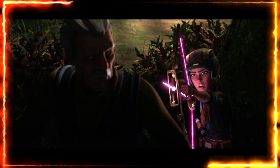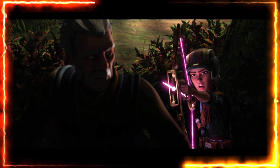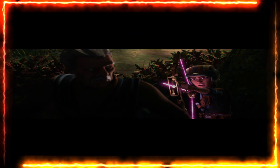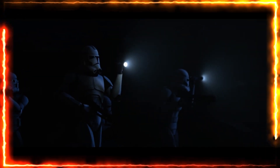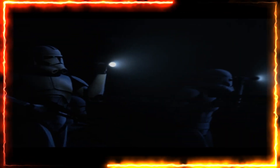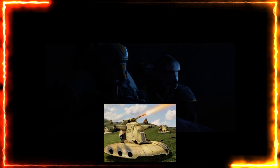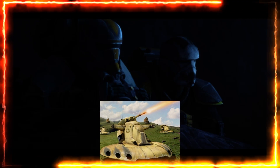The Clone Troopers are still hunting them in Episode 2 since the team split up, and the clones eventually locate everyone. Meanwhile, Hunter and Wrecker discover an armored assault tank from the Separatists left over from the Clone Wars — a nice little nod to that era that was pretty cool to see.